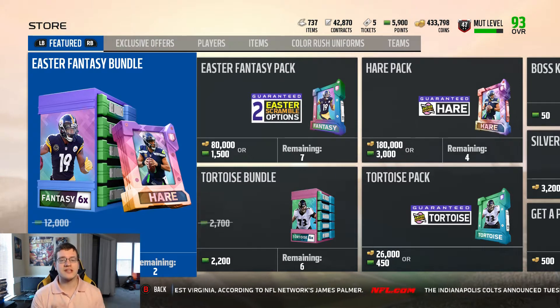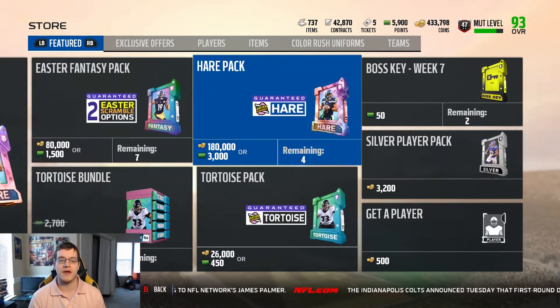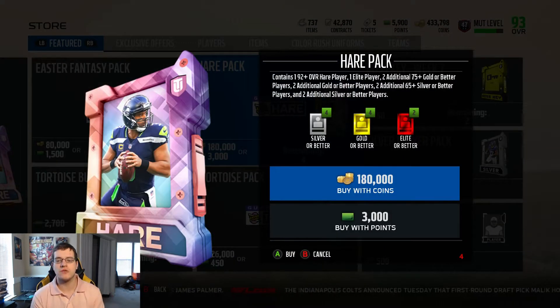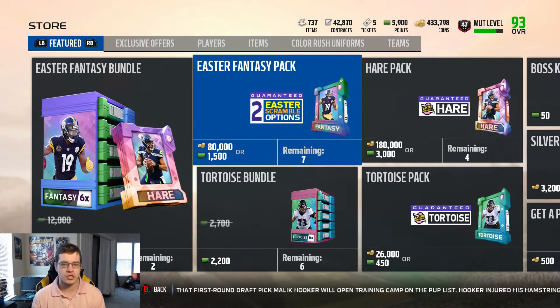One of the biggest things to know: we have the Easter fantasy bundle, which gives you six Easter fantasy packs. We'll be opening some of those in this video. We also have a hair pack as a topper — 108,000 coins, 3,000 points — you get a 92-plus overall hair player, an elite player, two additional 75-plus gold or better players, and two additional gold or better players. It's pretty crazy. But 180,000 coins and 3,000 points — you can only buy four of those.